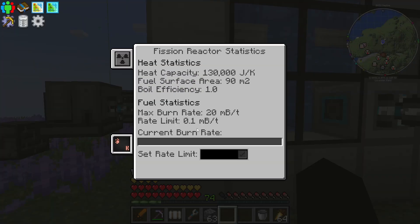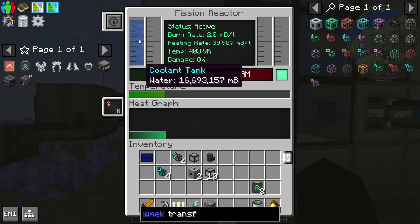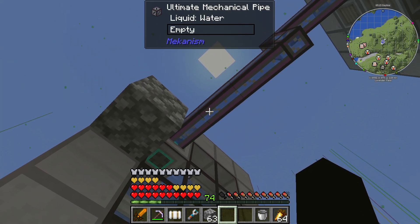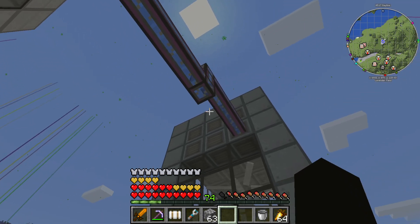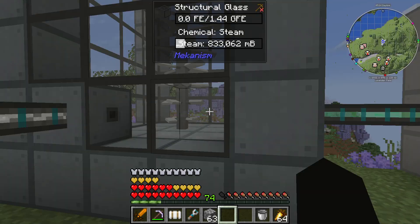Let's start ramping this up - let's go from 0.1 to 2. That went down a little bit but now is kind of holding steady because the water is coming back in there just fine. And over here we are producing 57,000 FE per tick.